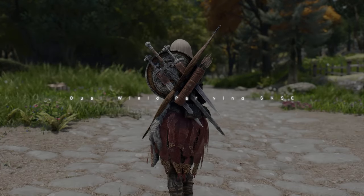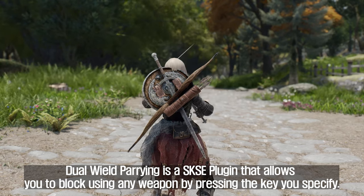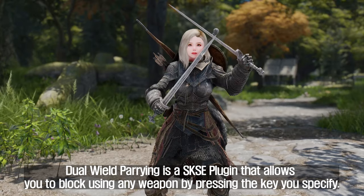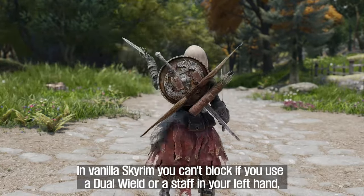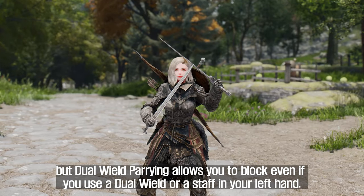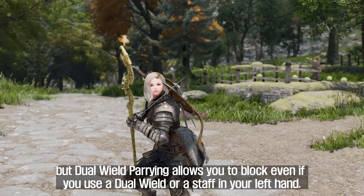The first mod I'll introduce to you is Dual-Wield Parrying SKSE. Dual-Wield Parrying is a SKSE plugin that allows you to block using any weapon by pressing the key you specify. In vanilla Skyrim you can't block if you use dual-wield or have a staff in your left hand, but Dual-Wield Parrying allows you to block even in those situations.